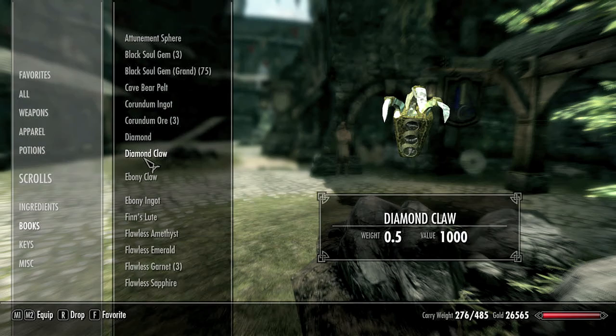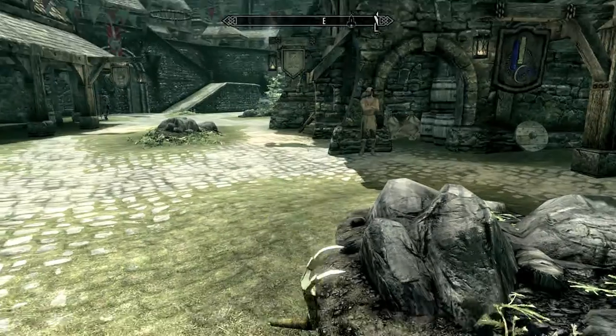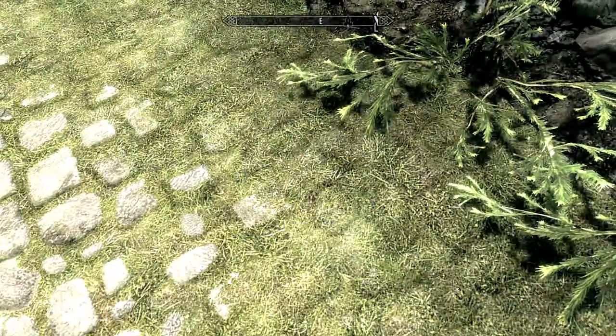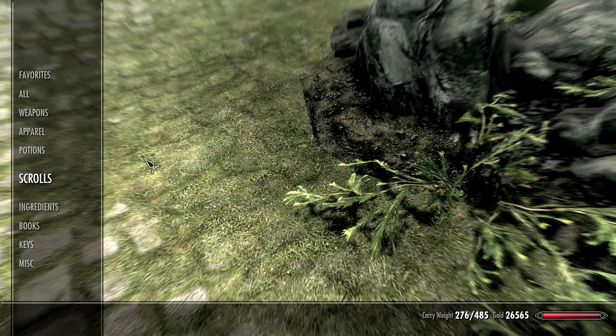You can drop the Golden Claw like you can any other item in your inventory. If you are having a problem removing the Golden Claw from your inventory, it is because it is a required item to complete a quest that you are currently on.